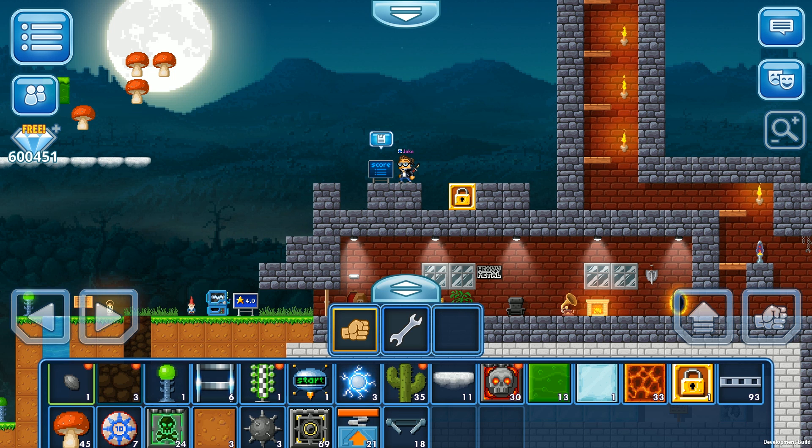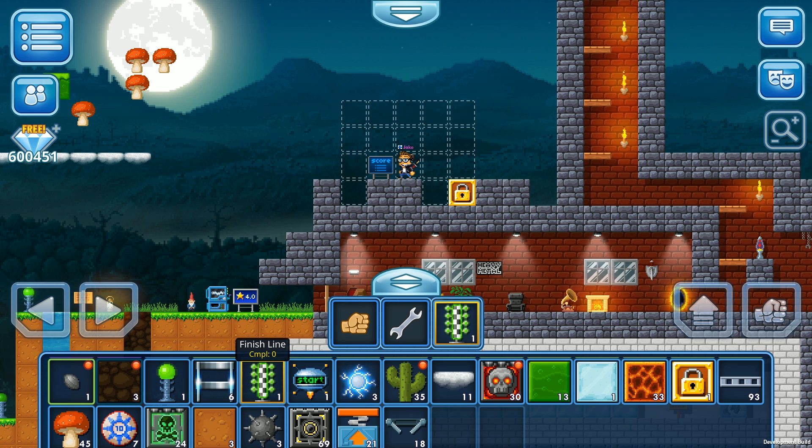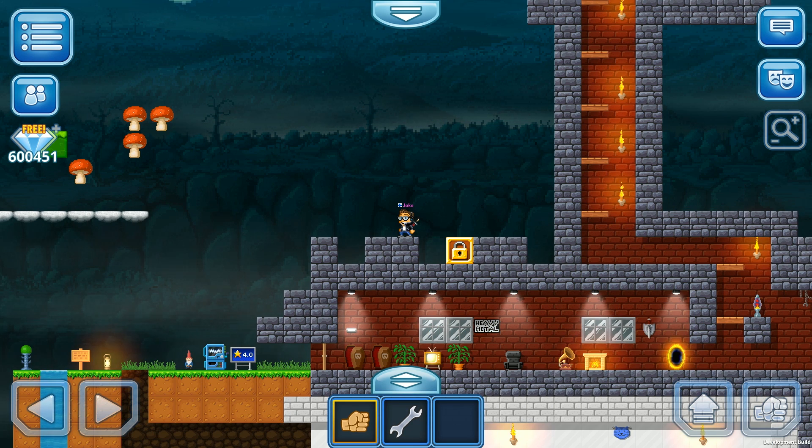I even asked you guys on Instagram what you think this block does — the best comment gets a prize. I'm actually going to give out two Silver VIP winners in this episode, so stick around until the end. The scoreboard has no scores yet; a player needs to go through start and finish points to get their score recorded.